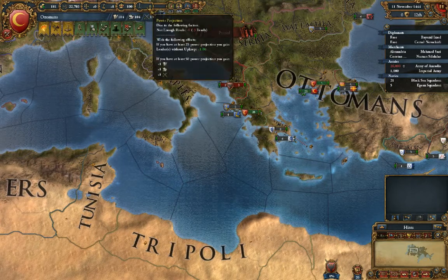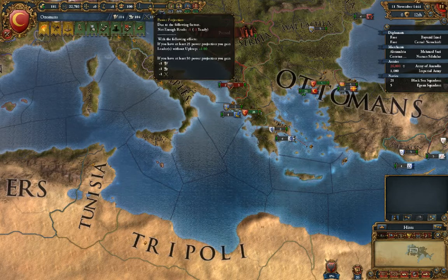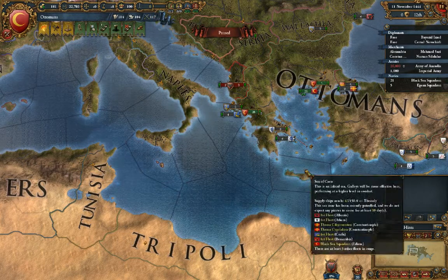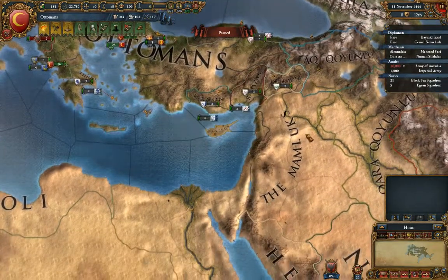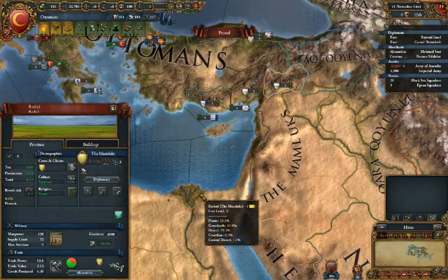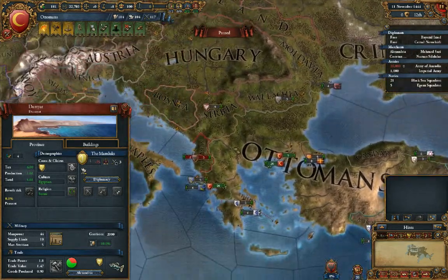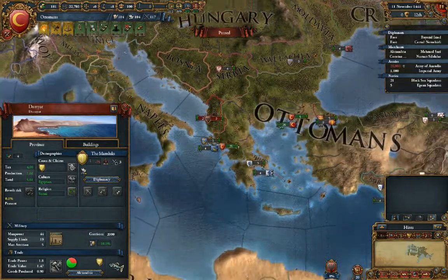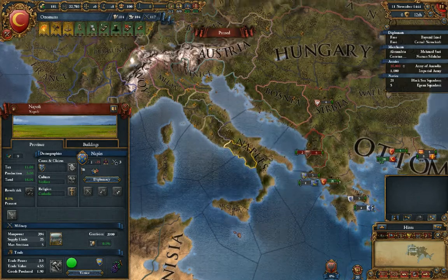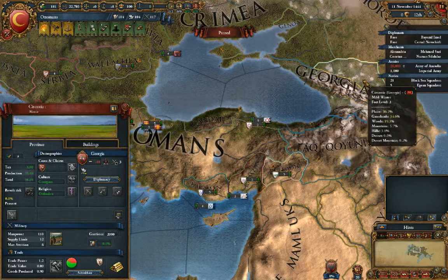Power projection is something they added new, which has to do with your rivals — we'll get into that later. Basically, if you get a rival, they have to be fairly strong. For example, we'll probably rival these nations down here because we will eventually want to take over Egypt as the Ottomans. And maybe Naples if we want to attack into Italy or somewhere else, but we don't have to worry about that too much.